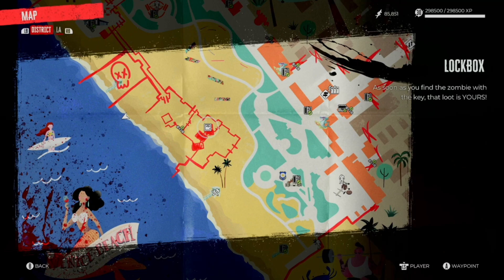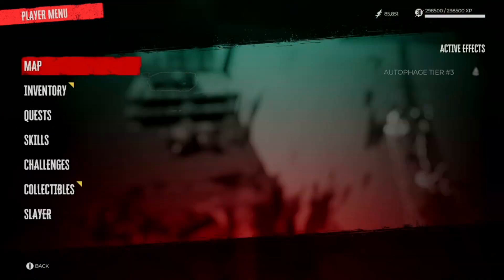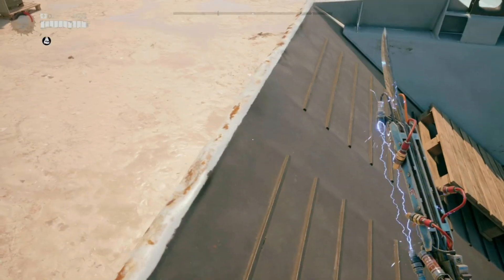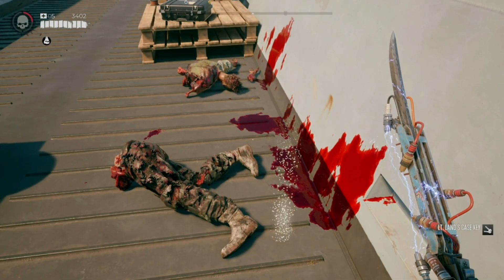Today I'm showing you how to get Lieutenant Land's keys. You need them to unlock this chest right here. You get the key by coming over here to the boat — this boat is the one you have to jump up on, kill Lieutenant Land, and collect his keys.